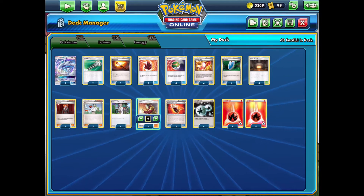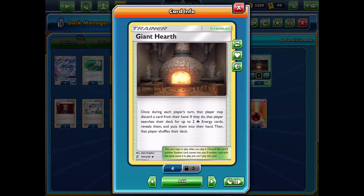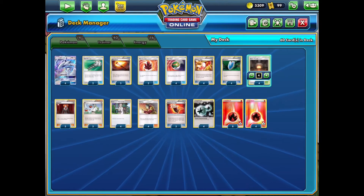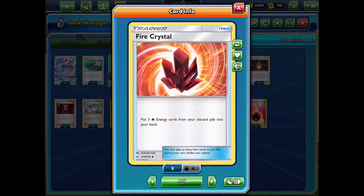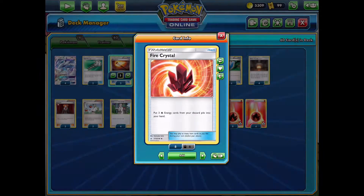To combo with the fire energy we have Giant Hearth, which allows us to search out two fire energy from our deck. We also have Fiery Torch, which allows us to discard a fire energy and draw two cards — very nice item-based draw. And to combo, we also have Fire Crystal, which allows you to get back three basic fire energy from your discard pile. This is very nice after a Pokemon has been knocked out or if you've been discarding through Fiery Torch or even Giant Hearth.